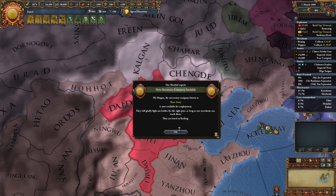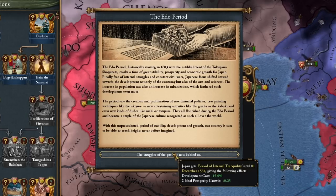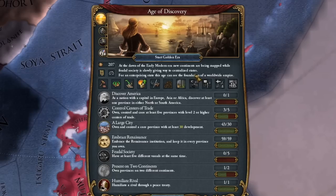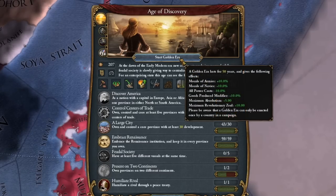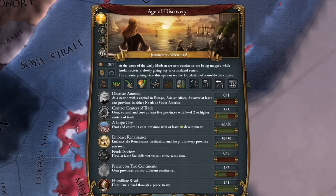We establish a foothold in China. Beijing has changed its name. I think it would be so nice if someone told me — this is another very good modifier to collect for dev costs. This is for the Edo Jedi mission. Let's also fire up our Japanese golden age — I think it will come in handy during the upcoming process of conquering China.